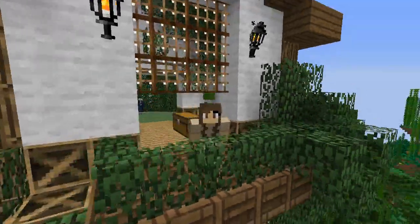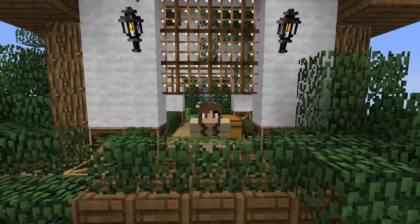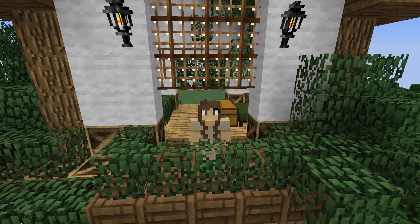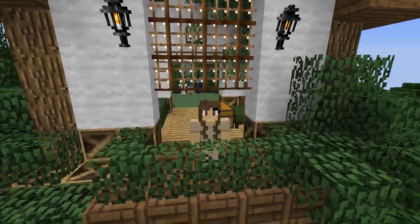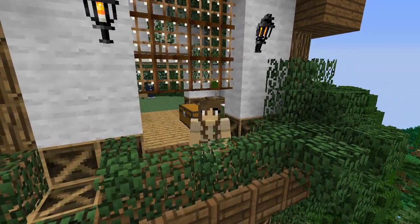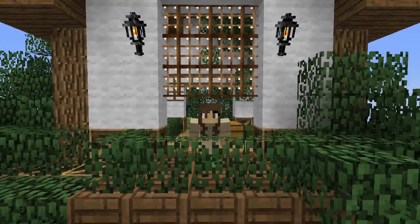He sure did, and now we have our very first tier four foal, which is fantastic! That means we finally have the foal we need to be able to breed up the rare mythical horses, including unicorns, flying horses, fairy horses, dark unicorns, and demon horses.